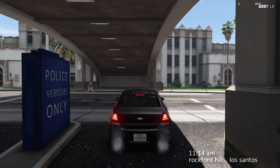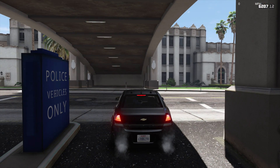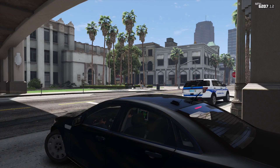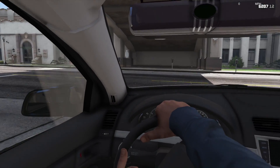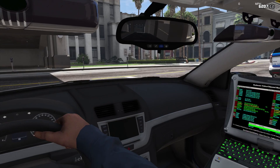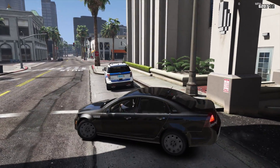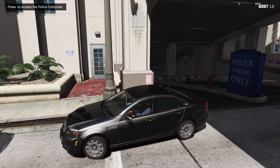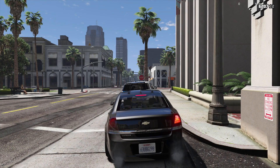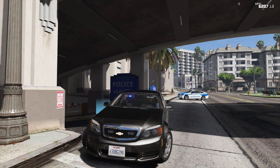Welcome back to another LSPDFR patrol. For today's episode, this is going to be the last episode we're taking a look at this beta pack by Cartrez — his Boston Police Department-based pack. This is going to be his unmarked Caprice included in the pack. We'll take a look at this thing as we begin today's patrol. Going to the outside, you can see fairly minimal equipment since it's unmarked. There's stage one, stage two, and stage three lighting, so it looks pretty cool. I like the minimal setup for the detective cars.